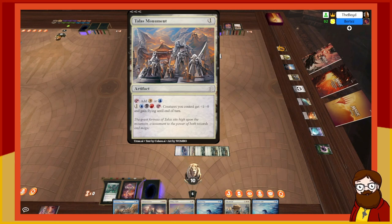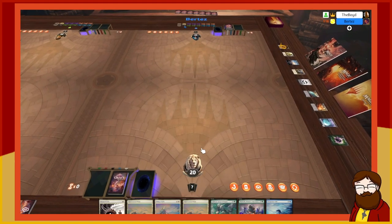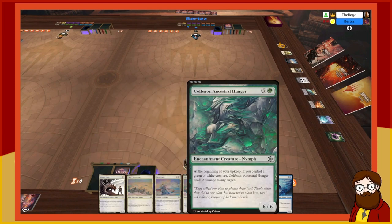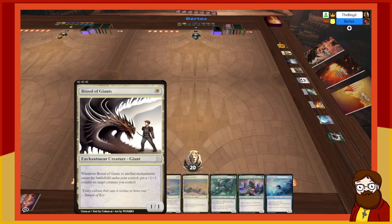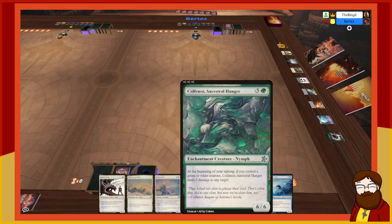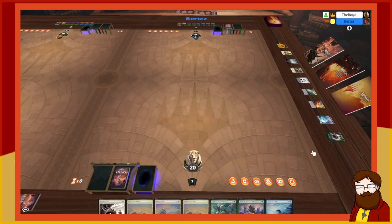Talos Monument: four mana to win the game. All right, let's move to game three. I gotta keep this hand — it's a pretty good open, but I have nothing else. I'm gonna keep — I'll draw lands, right? We both have one win each.